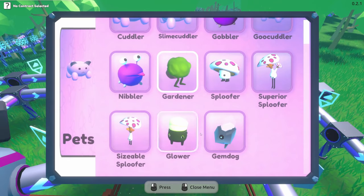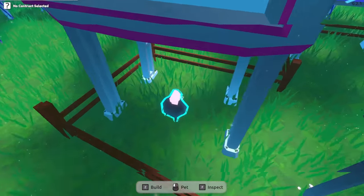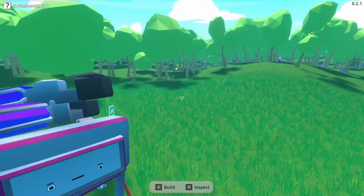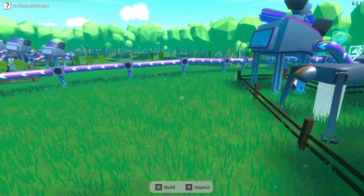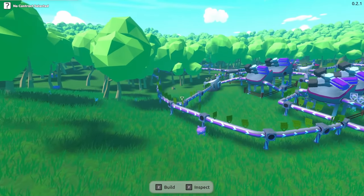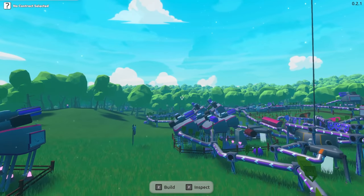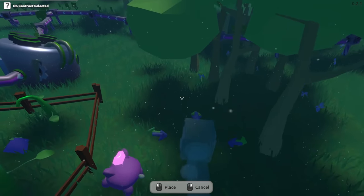Inspecting the gem dog — oh, it has to eat gem food, which is a crystal log. So we actually have to feed it manually, because there's no way to automate placing that — or is there? A crystal in a log — do we have any big logs anywhere? I don't really see anything, so we're going to have to pull from our log line, which is fine because it's not doing anything right now. Let's run it all the way over here.